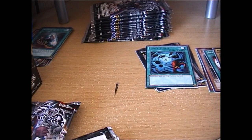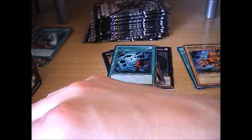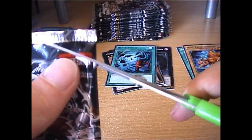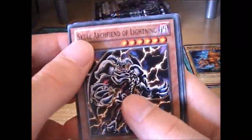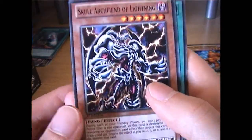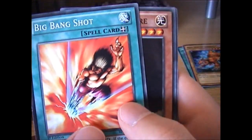Let me explain the Star Foils. You can get any of the 220 cards in the set as a Star Foil — so that's the random card element. Another card I wanted. Scald Arts Fiend of Lightning, and yes, if you want one, this is like a Summon Skull. Big Bang Shot, Tree Bean Nightmare, Giant Soldier of Stone — a classic card.